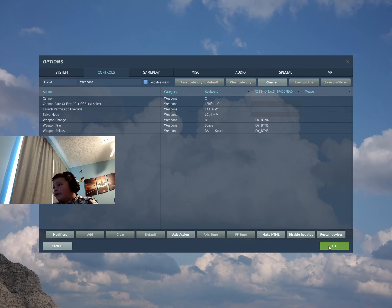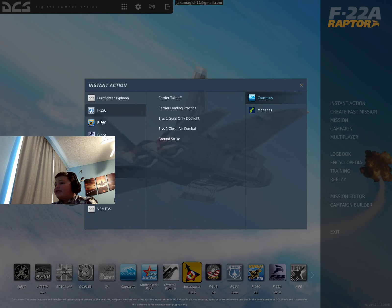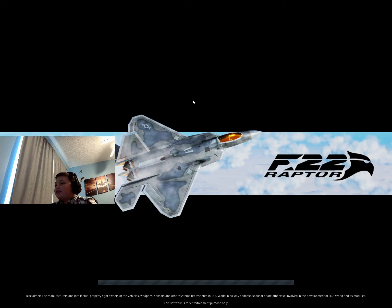We're pretty much done with the settings. Let's go ahead and load up. I'll show you by going into instant action, selecting the F-22A — and we can just do a ramp start so I can show you guys.